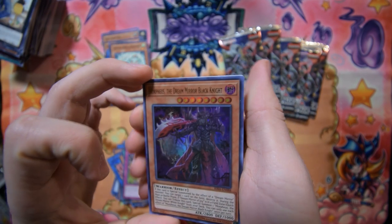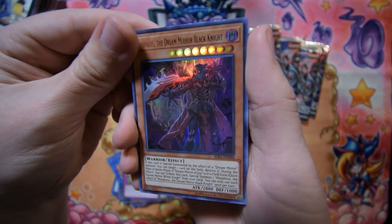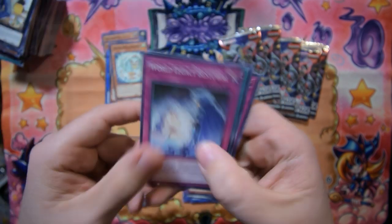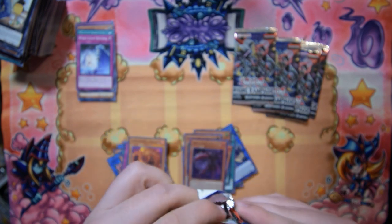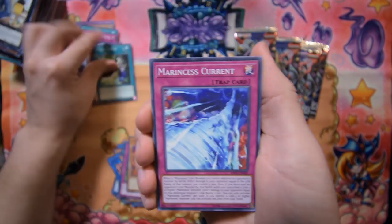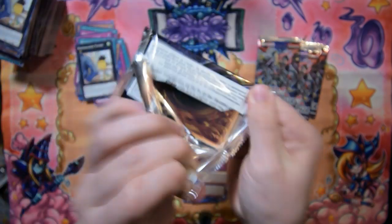Very nice looking card, I like the artwork on this one — I have no idea what it does but it looks very nice. Tenyi Spirit Mapura, World Legacy Bestowal, and the rest of the pack. No The Shooter yet — surprisingly that's one rare I've been looking for and we haven't gotten a single one. Voltester, Psychic Fervor, Marincess Current, Evita, Rebuilder of Worlds, Simorgh Bird of Beginning, and the rest of the pack. Four packs left to go.